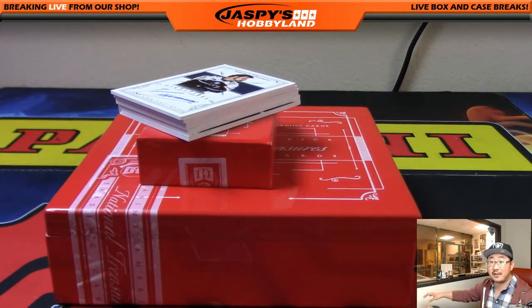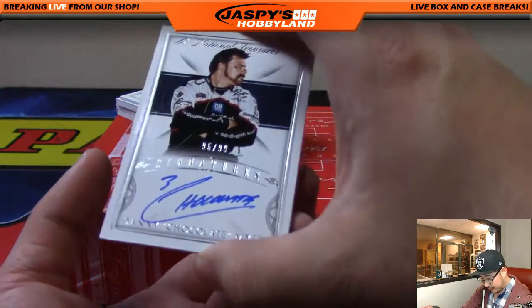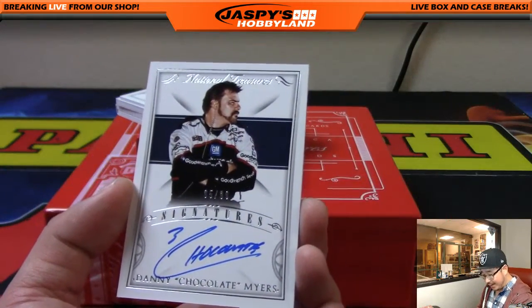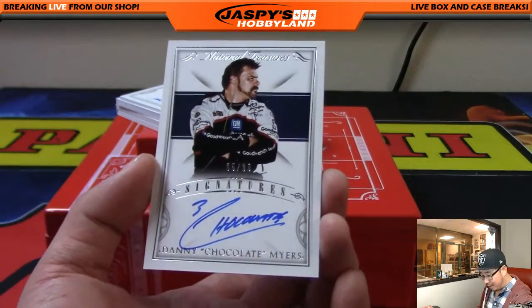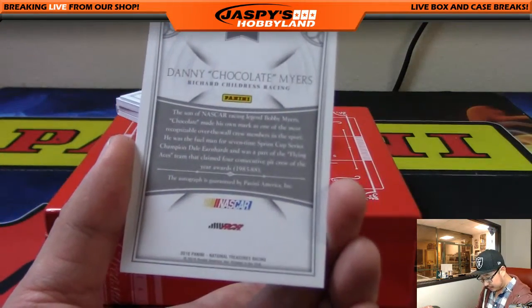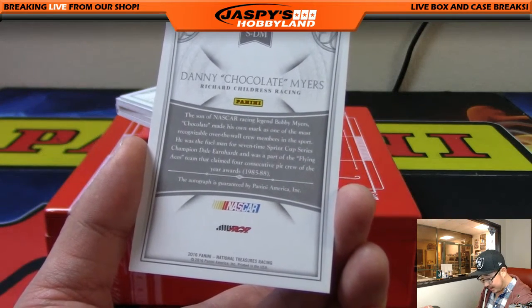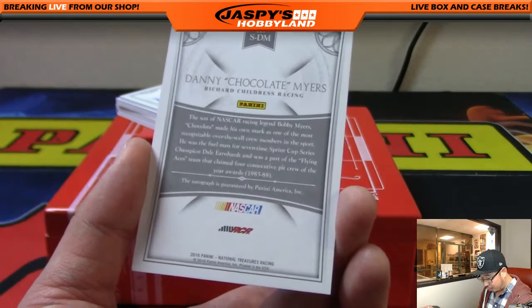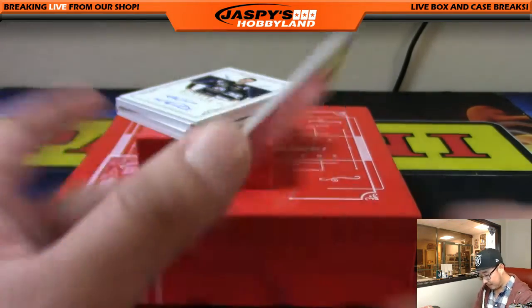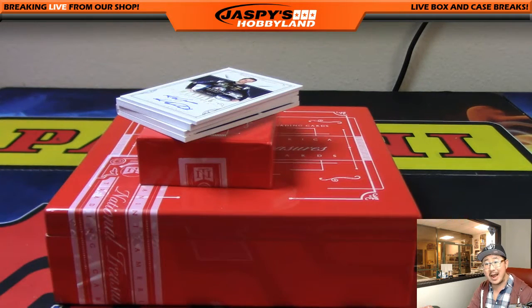Next one is an autograph out of 99, so everyone has a chance at this and it's a high number. Danny 'Chocolate' Myers. Is that really what they call him? 95 out of 99 — nice high number. He's the son of NASCAR racing legend Bobby Myers, one of the most recognized over-the-wall crew members in the sport. So nice auto there for number 95 — that would be Big Boys 007 with 95.